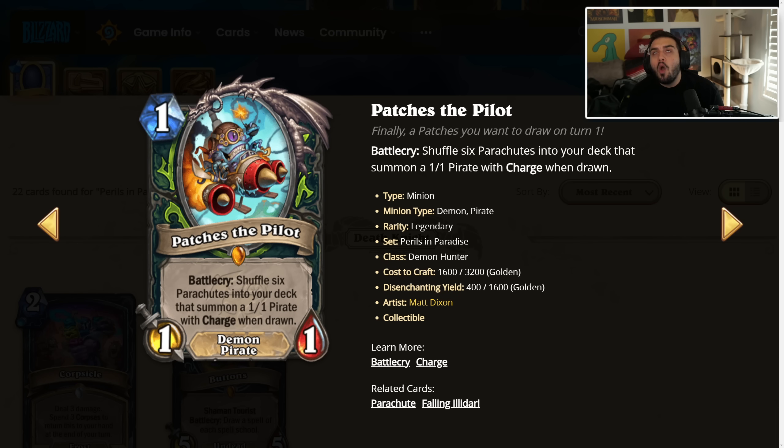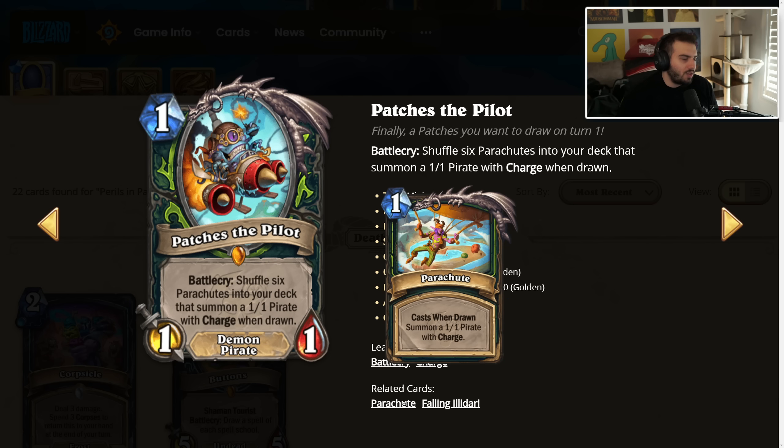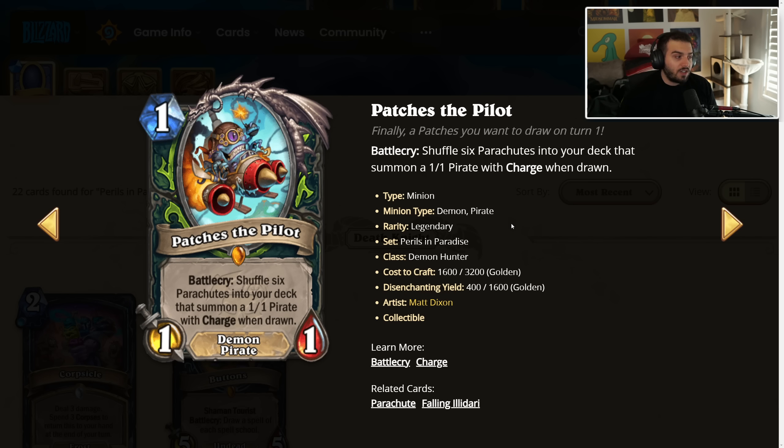Does this make the weapon worse for Demon Hunter, or the window shopper for Demon Hunter? Yeah, but I think honestly it's not the worst thing in the world — you're pretty happy with the majority of it. In Arena, this could be really, really good. The token and the parachute both look cool. I think this card is very, very good. I don't know if it fits the exact theme of what Demon Hunter wants to do, but whatever.